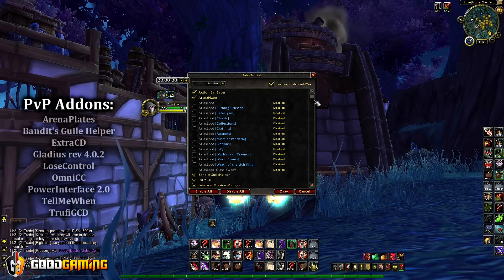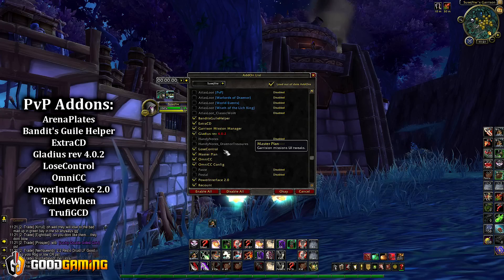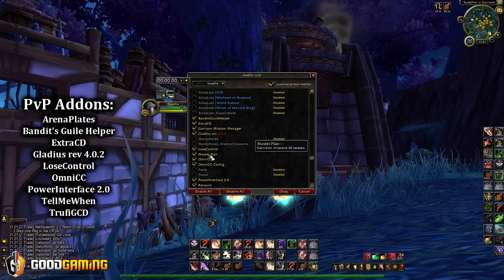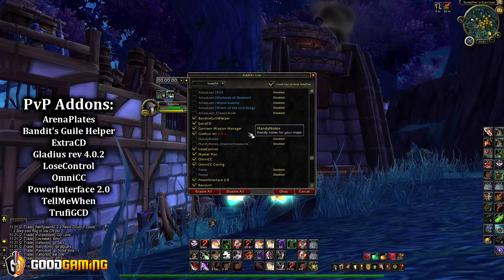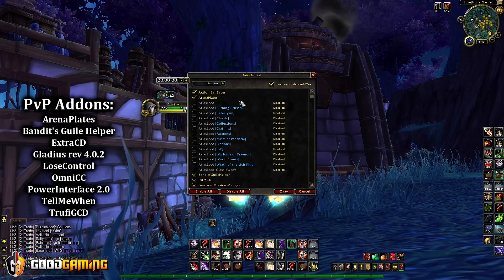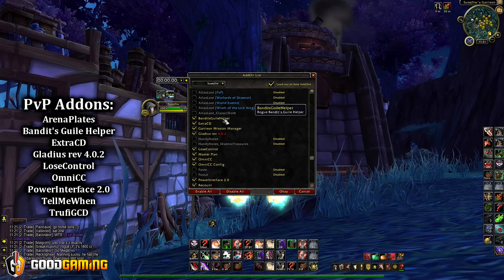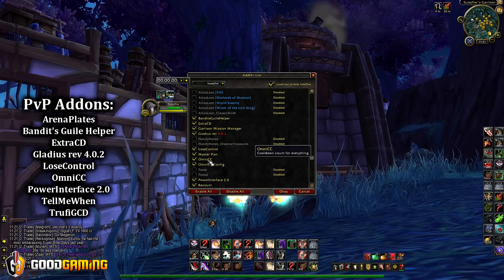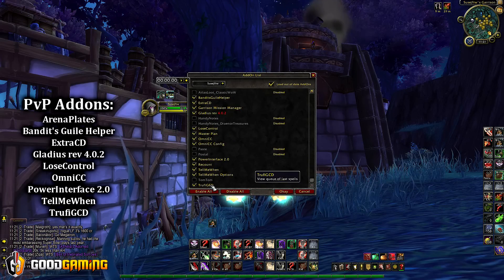Here's a list of the add-ons that I currently use for PvP. There's two of them here that I only use for garrisons: Garrison Mission Manager and Master Plan. If you're curious what those are, I suggest you just install them and check them out. But working from the top down we have Arena Plates, Bandit's Guile Helper, Extra CD, Gladius, Lose Control, Omni CC, Power Interface, Tell Me When, and TrufiGCD.